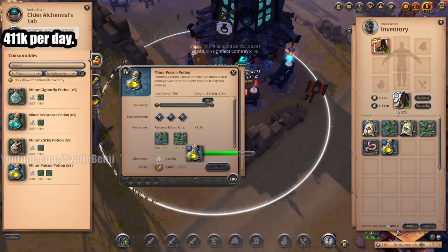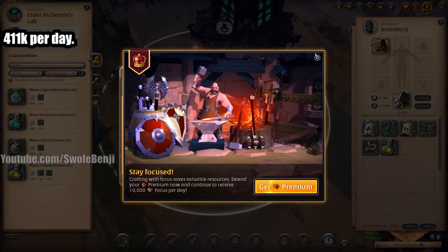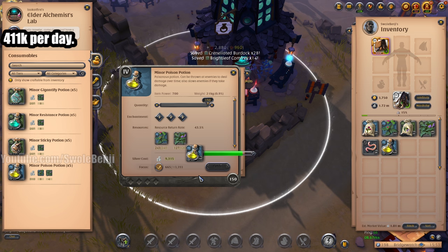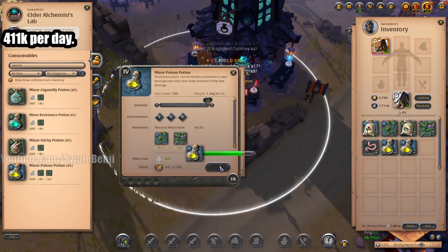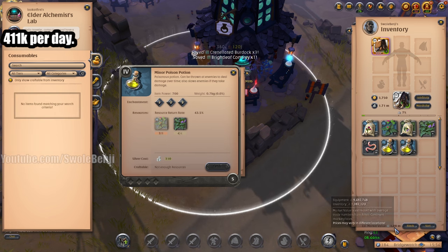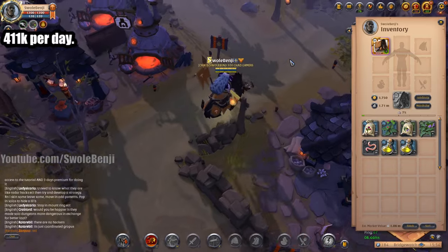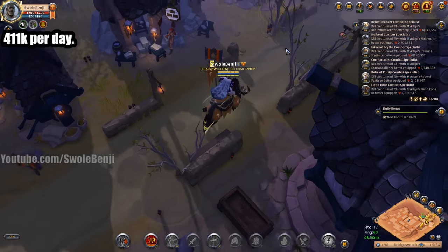You can see the estimated market value is climbing steadily higher and higher. Is it worth it for the focus? We spent about one third of a day's worth of focus doing just these crafts, and we squeezed a few hundred thousand out of that. Technically this is better than growing the crops, but growing the crops is free — so this would just be your day three activity. We got it to one million. We crafted 1,070 poison potions from just two days worth of crop growing. That's a big fat stack in the market.